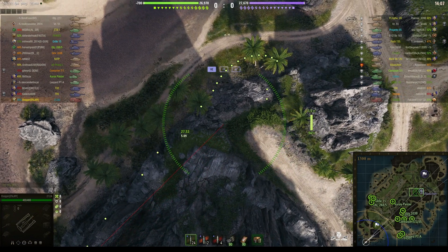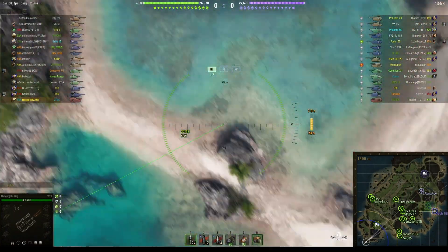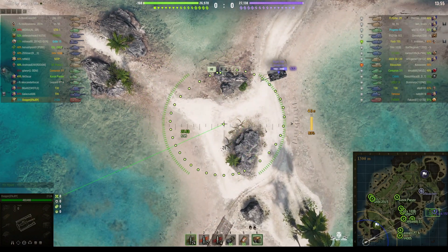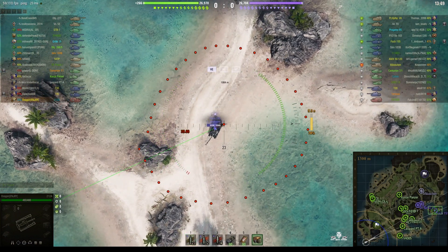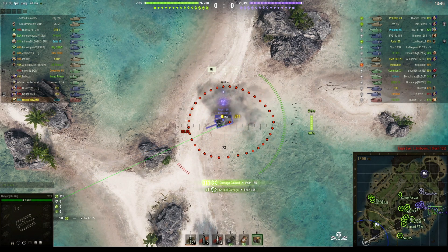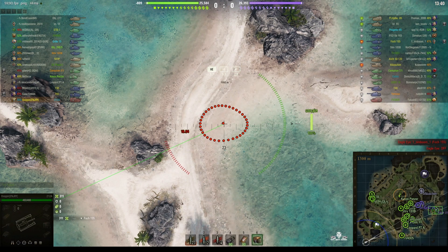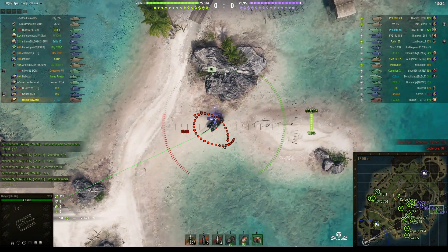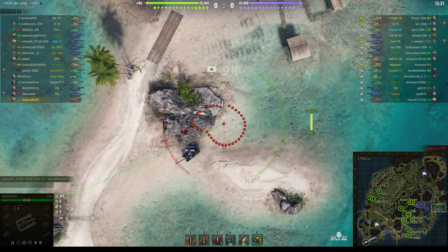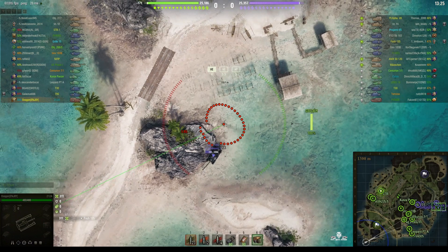We just saw a tree knocked over there so somebody is going around to that position and they're probably going to try and shoot from that ledge, although he can't get a shot from this position. He can shoot over here and we're looking at a Foch sliding in. Rounds out — it's a long range shot, he does 311 hit points. He's got the 203 millimeter B4 howitzer, capable of 900 alpha. Following the Foch to see where he's going to go next — he'll probably want to drop another shell in on him.